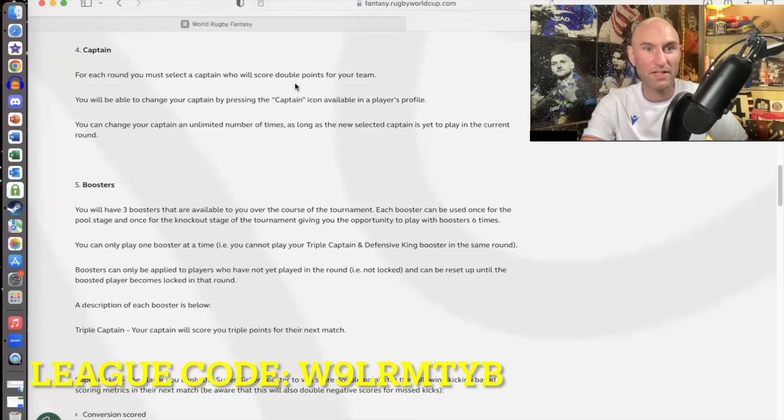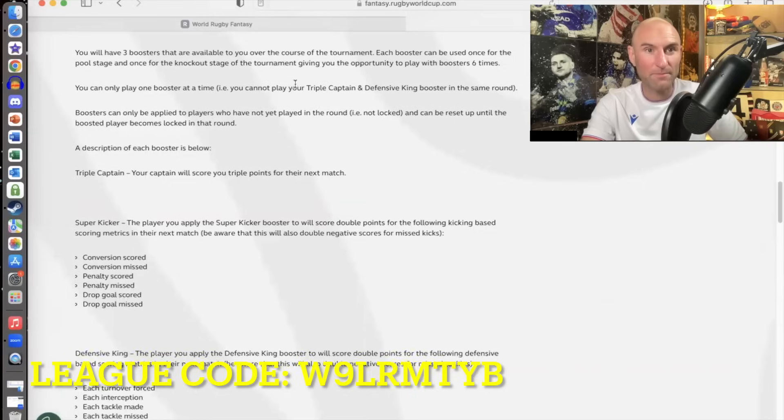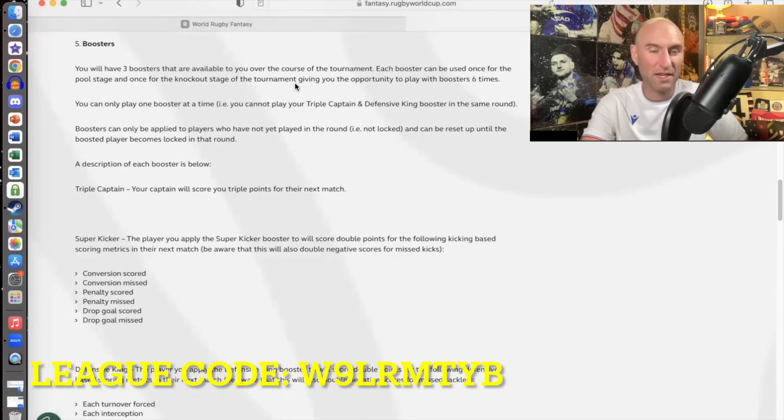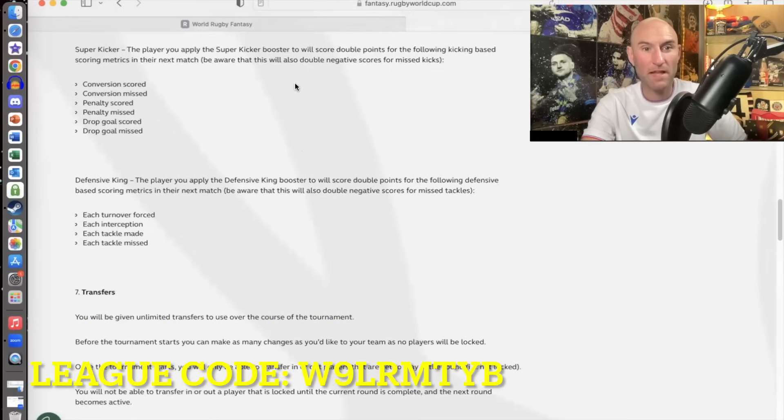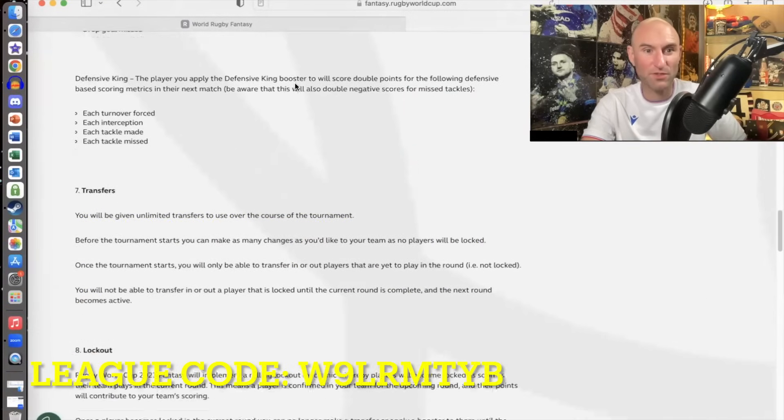Normal rugby rules apply to team selection. You've got to select a captain for each round that scores double points. There are unlimited transfers — you can just keep on changing it as much as you like. You get to play three boosters. You can play them once each in the pool rounds and then once each in the knockout rounds. The boosters are triple captain, where your captain would triple their points for that match, super kicker, which doubles the kicker's scores but also doubles any negative scores for missed kicks, and defensive king, which doubles defensive scores.